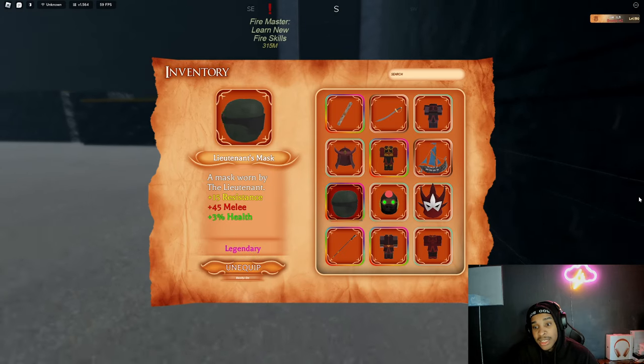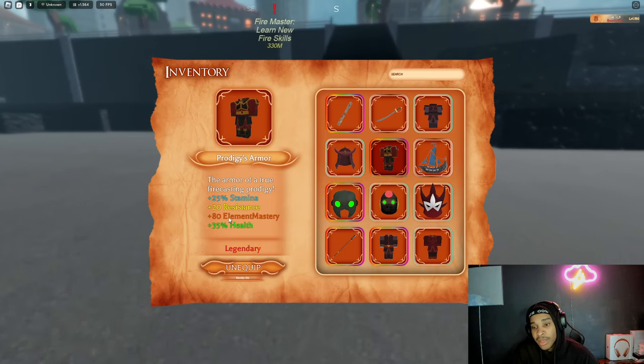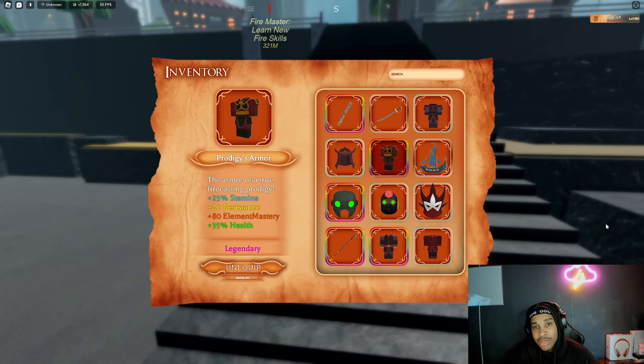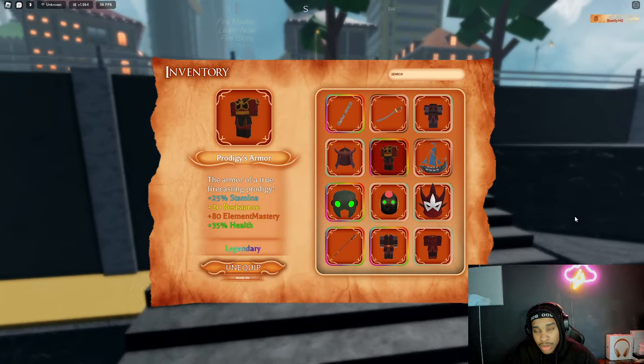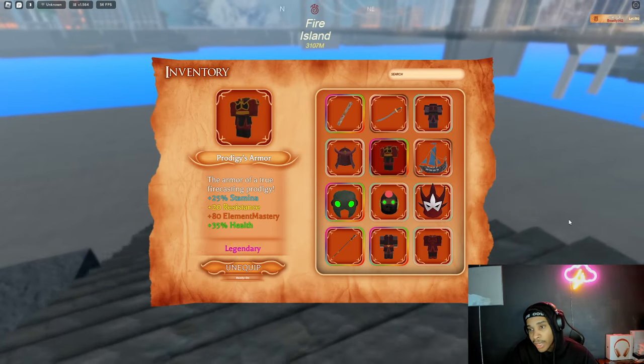And you get 3% more health. Now you're probably like, what does element mastery do? Put 2 and 2 together — it helps you master your element. You do a little bit more damage. A little bit more damage can't hurt.